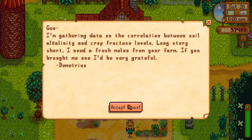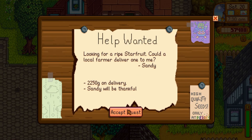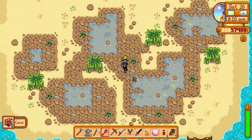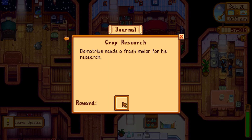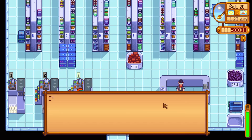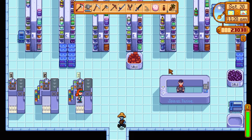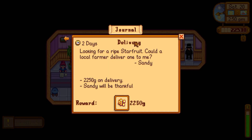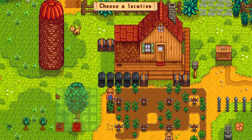Moving on to day 47. We accept a quest from Demetrius to give him a melon — we have one right here that I've been saving for this exact purpose. We run over and accept a quest from Sandy because it's 2,200 gold. We grab some forageables because it's Saturday. Then we stop over at Demetrius to give him his melon — perfect — and make a nice 550 gold from that. Then we stop over at the Joja Mart and we're going to go ahead and buy the greenhouse today — that's going to help us a lot from here on out. Then we go to the desert and give that star fruit to Sandy. We had one star fruit and that's a nice 2,250 — easy money. Then we go back to Robin's house and buy a fish pond, putting it right next to the silo.